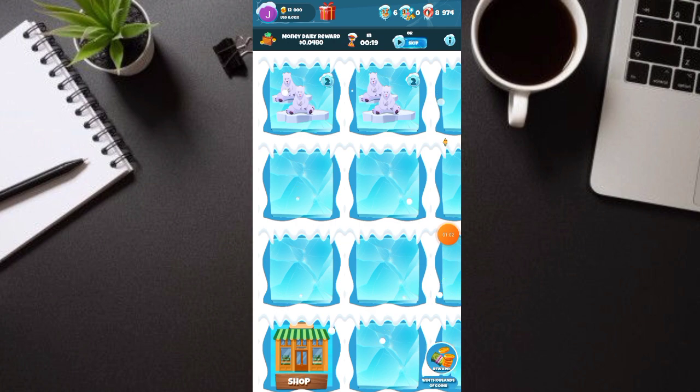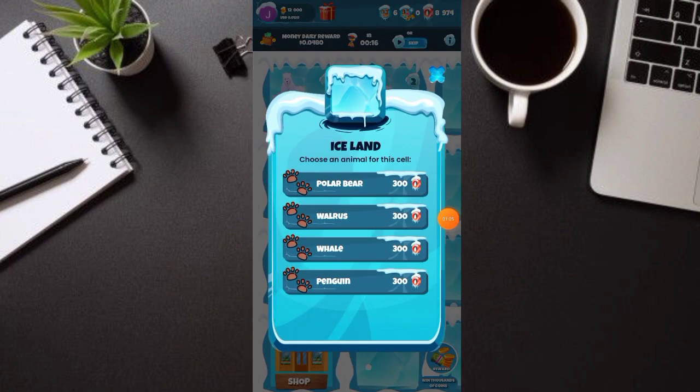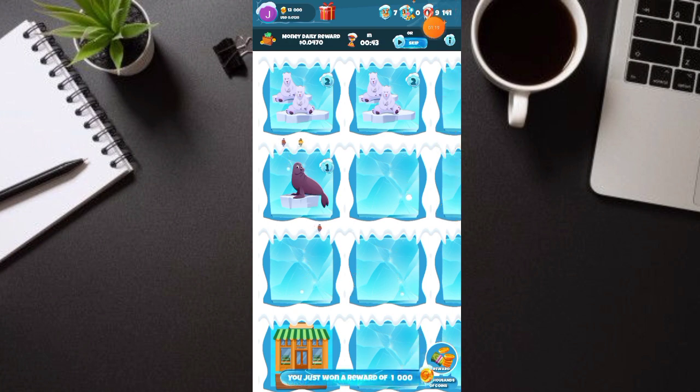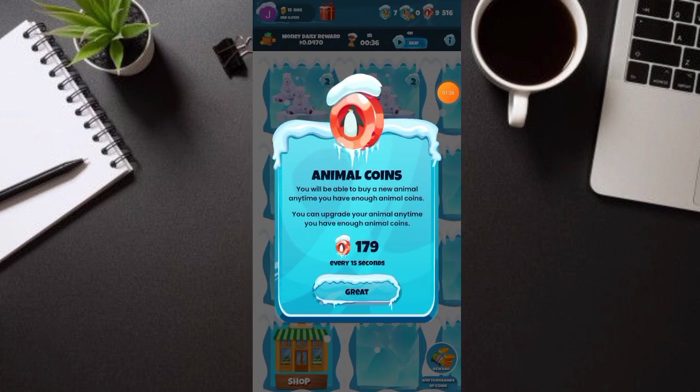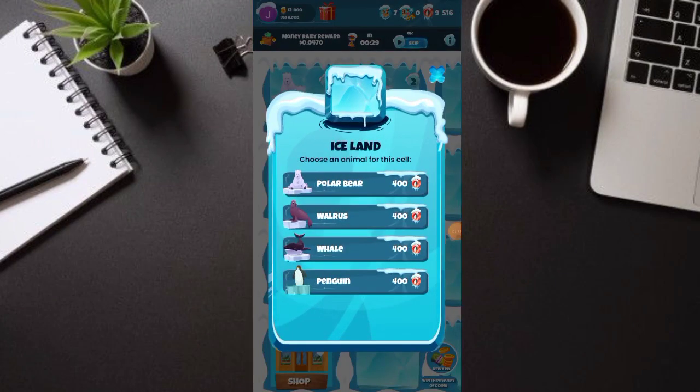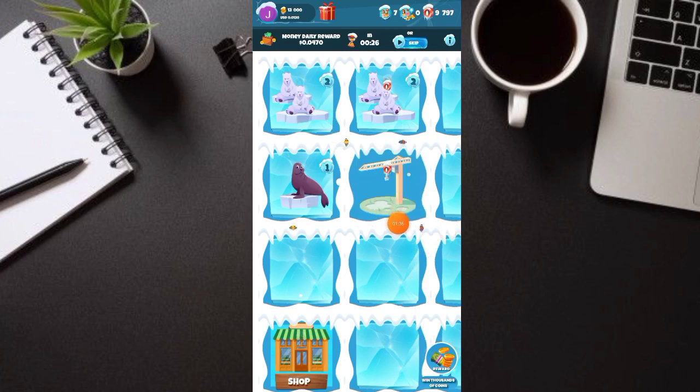Once na naka-open yung application, click lang natin ito — parang bibili lang tayo dyan. Pili kayo: polar bear, Warlose, whale, or penguin. So pili kayo — Warlose naman tayo. Ayan, tapos hintayin nyo lang. Pag natapos, bili ulit kayo. Automatic na gumagana yun. Every 15 seconds, automatic nagkakaroon siya ng coins. Kaya bili ulit tayo ng Warlose, tapos pag nabuo, bili ulit.